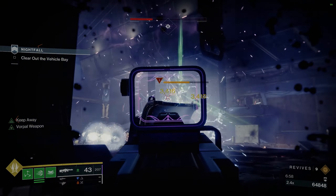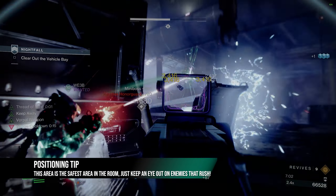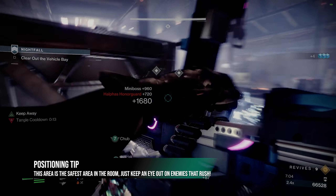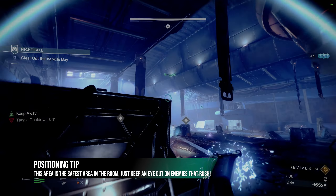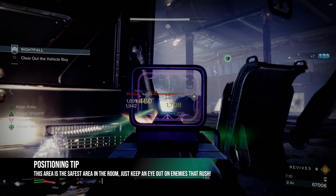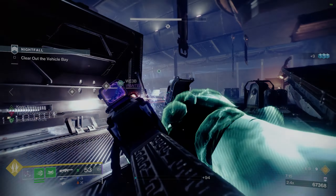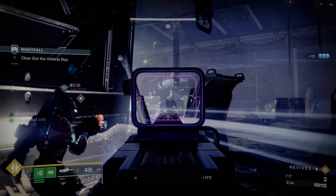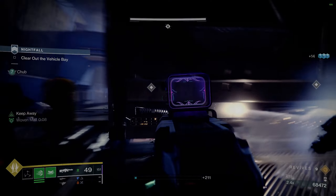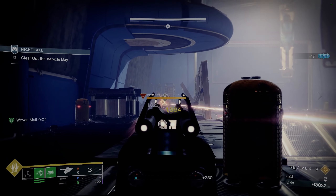The scion snipers that spawn up on the left and right balconies are no joke, so make sure you're keeping an eye on them. Now is a good time to pop a Well of Radiance if you have one - when I ran as a Warlock, I placed mine on the left side behind this cover here. Just make sure you're not placing it out in the open because you'll die. The middle bridge area is where a lot of enemies like to cluster up, so it's a good area to toss your grenades, supers, heavy ammo - anything you've got.